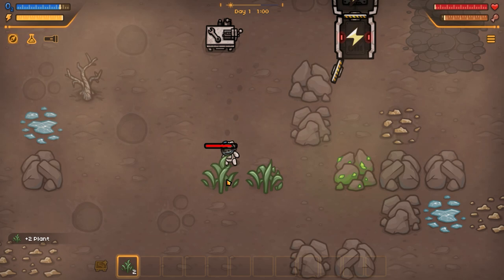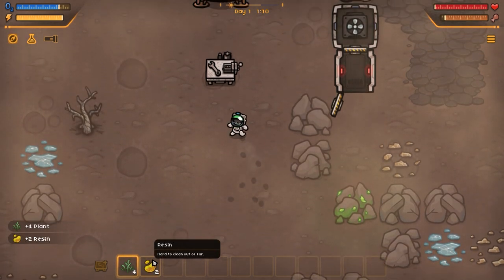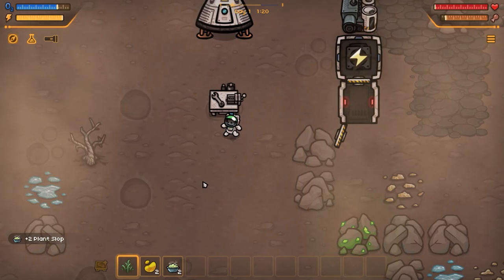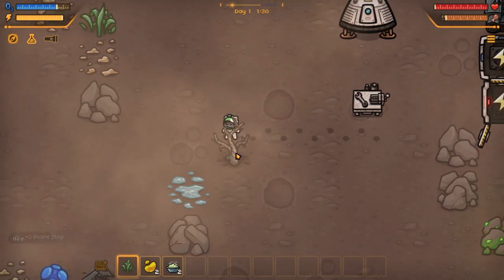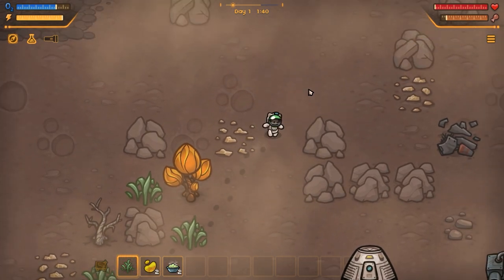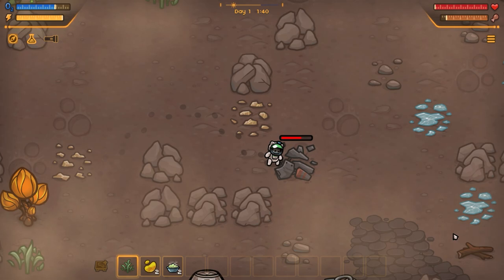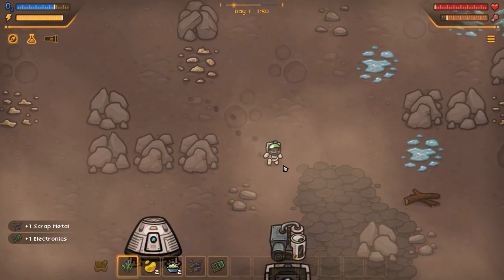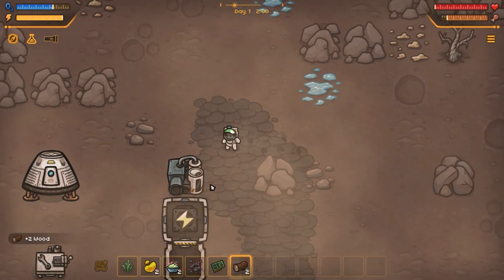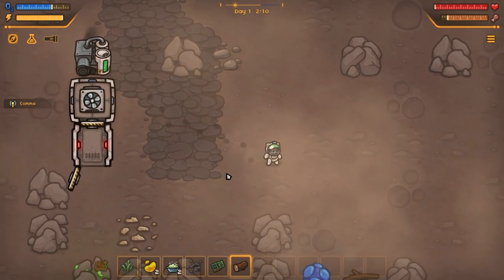I'm just going to gather some of these resources here. Oh, what's that — resin? I think that may be something new. Anyway, I've also made some food as well. We do need to chop down some of this but I don't actually have any resources, so I'm going to look around for some sticks. Oh, there we go, there's some on the right-hand side. The reason for that is I want to power this thing up, and then the oxygen generator will do just that — so we're going to put some wood in there and that's going to start generating oxygen.